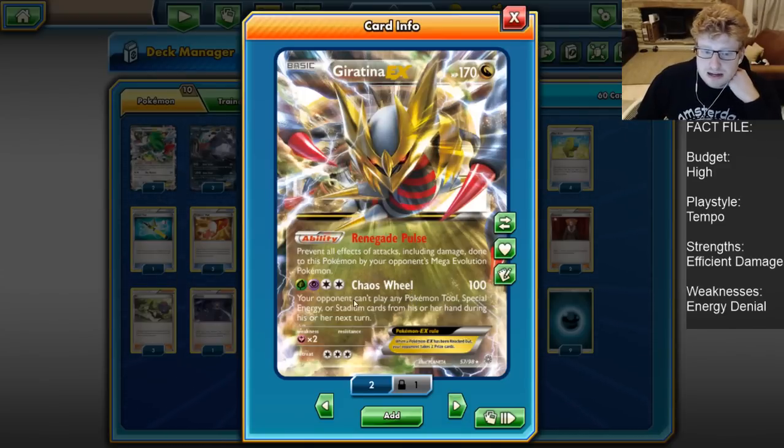Most Mewtwo builds are playing Garbodor, so as long as you can deal with Garbodor you should be fairly content. There are only a few lists playing Garb and Hex in the same list, and because they seem to be opting to play a 1-1 Espeon line, many Mewtwo players are dropping to even a 2-1 Garbodor line. So you can Lysander KO it and it's unlikely they can respond instantly with another Garbodor — then you're free to simply Chaos Wheel throughout the rest of the game. The attack itself is really good: 100 base damage, not bad.